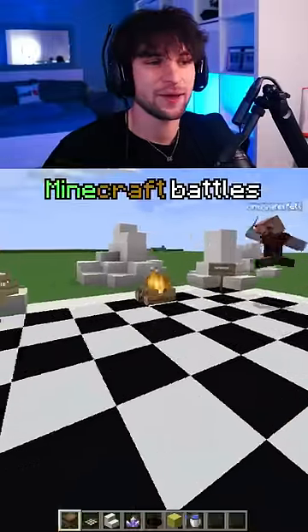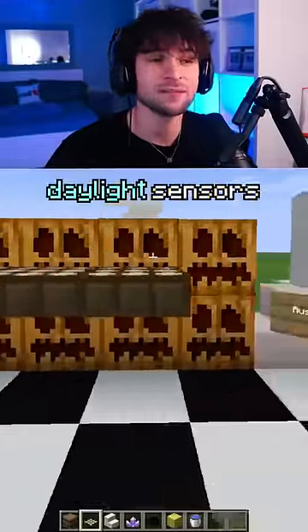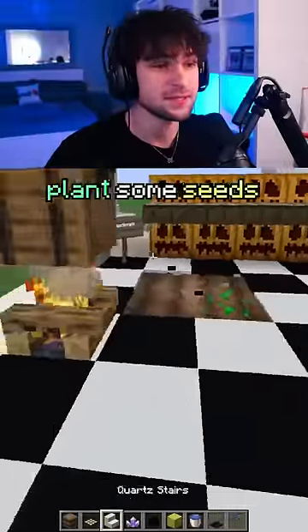I love Minecraft battles, starting off with a campfire and a barrel to counter it, placing the pumpkin wall to block out the sun. But the daylight sensors bring back the sun. Plant some seeds to get some health back.